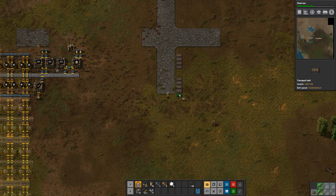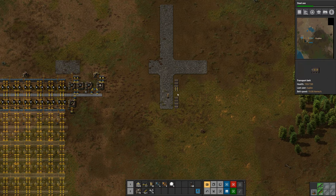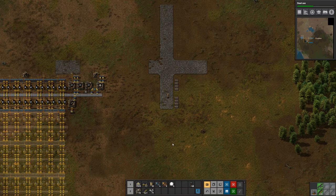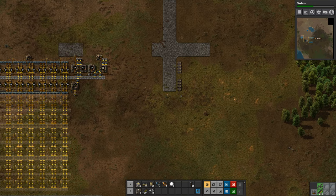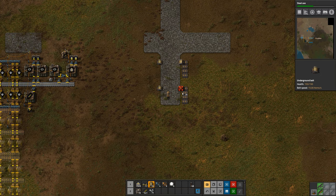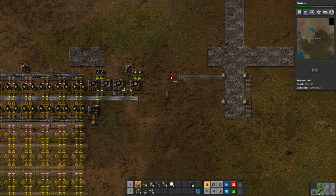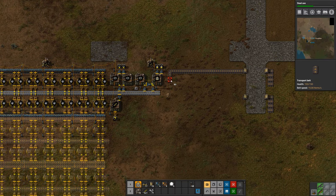To begin with we're going to have four belts of iron and four belts of copper. Later we'll have steel, stone bricks, circuits, and all that other stuff traveling from left to right through the base. The first thing I want to set up is one belt of iron and one belt of copper.